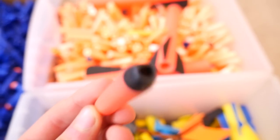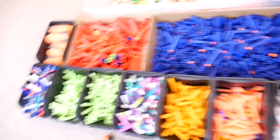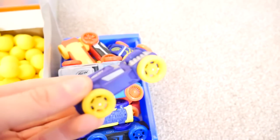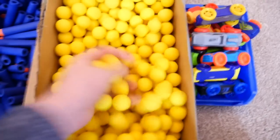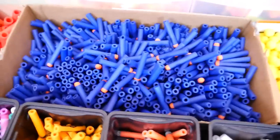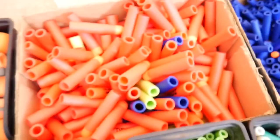Moving on to the more common new stuff — first of all arrows: Rebelle and Zombie Strike ones. Since Nitro is a thing I've got a box of foam cars. There's a big box of Rival ammo — hundreds, possibly even a thousand rounds in there. Then a big box of Elite darts — probably thousands in here. Then a big box of Mega darts with a variety: basic red ones, deco ones, Zombie Strike ones, and Sonic Ice ones, plus Demolisher missiles.